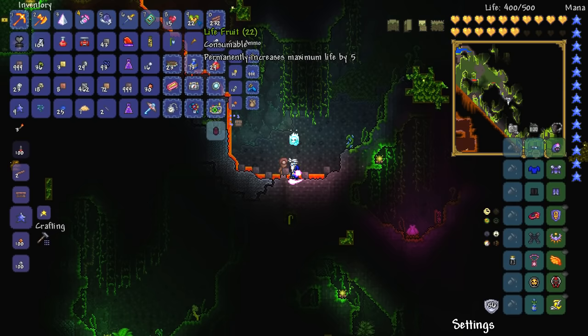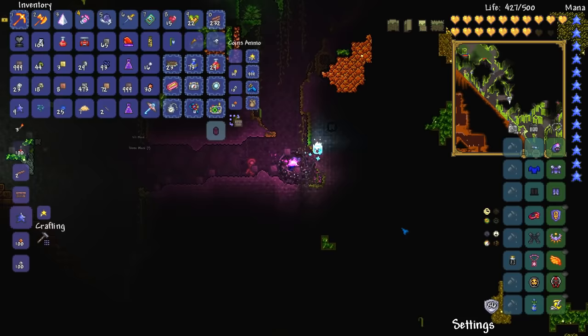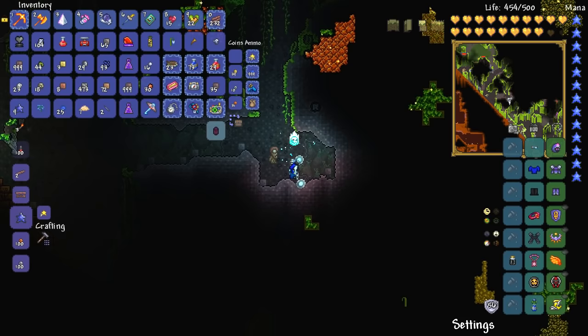There we go — 15 life crystals and 22 life roots. The drill containment unit is just the most ridiculous thing in the entire world, but it's definitely something worth saving up for and making. I strongly advise that you go ahead and get it. We really don't need to be here anymore, so let's head back.